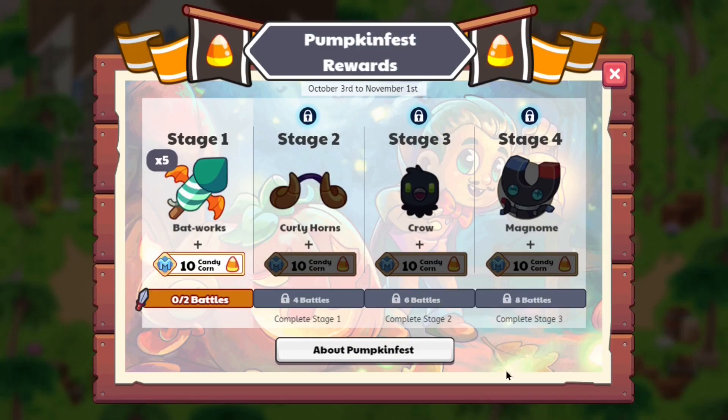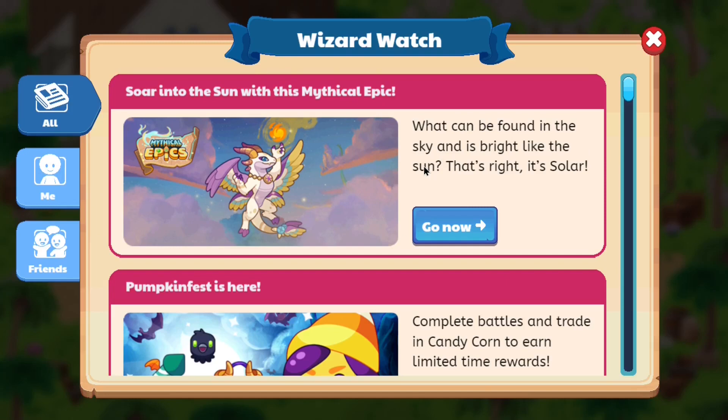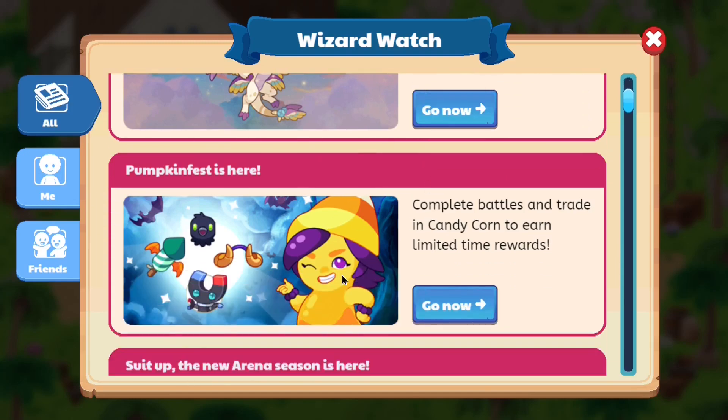You have 29 days to complete everything. Now as you guys can see, if you open up Wizard Watch, we still have ourselves Solar in the center, meaning you have to scroll down to see what's up. Looking at the banner, it looks like some new things are there — we got the old fireworks, a new type of horn helmet, what looks to be a decapitated crow, and what seems to be a Magnet with magnet hands. It says: complete battles and trade in candy corn to earn limited time rewards.